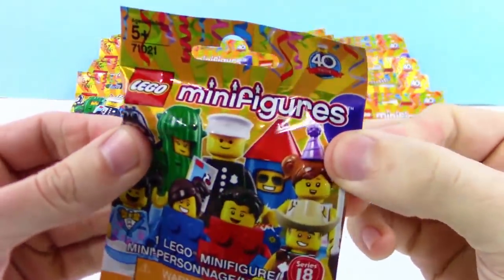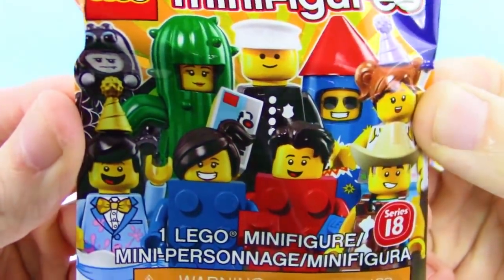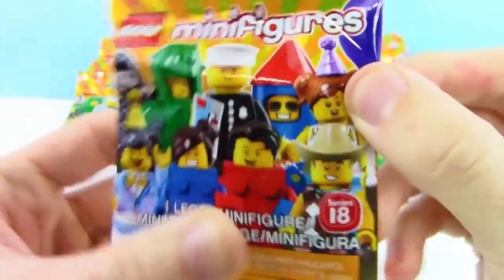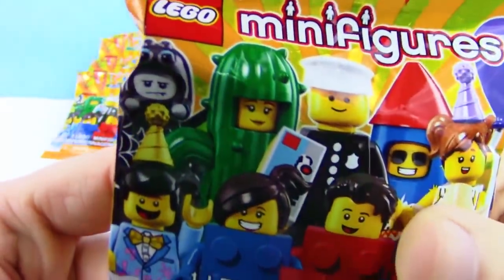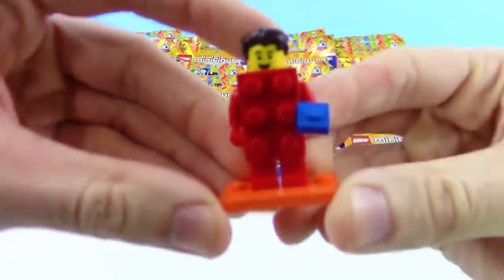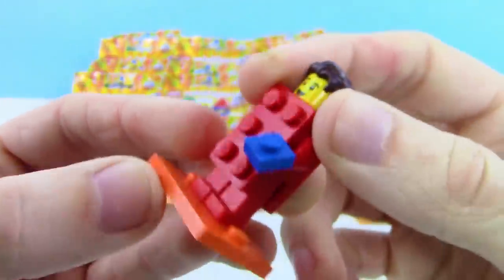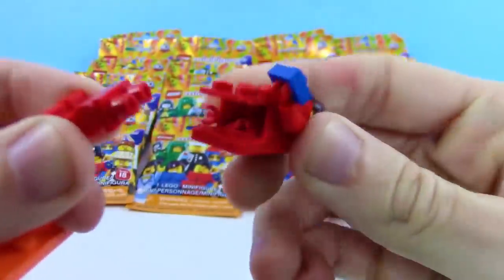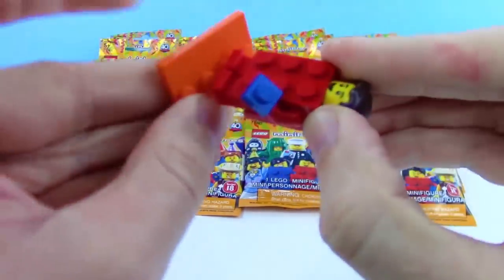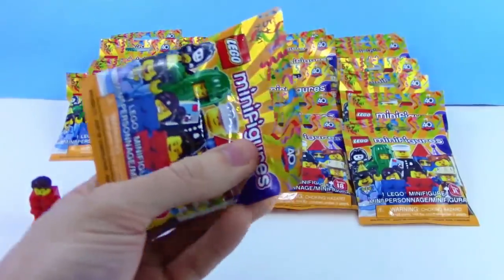Hey guys, your trusty toy channel here — we have a huge pile of the new Lego Minifigures series 18! This is their 40th anniversary series. The very first Lego figure was a cop in 1978, and that cop is apparently really hard to find in this set. On the front are all kinds of costume characters. We actually opened one ahead of time and got this awesome Lego brick costume character!